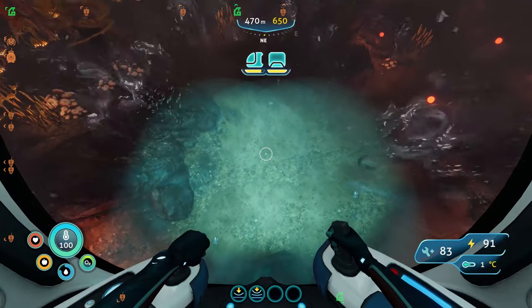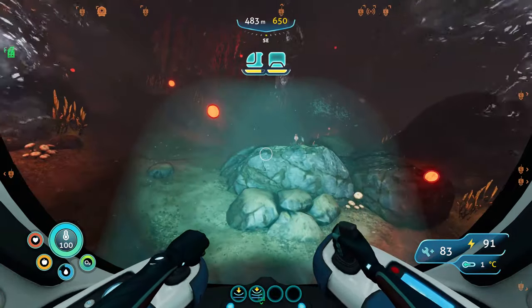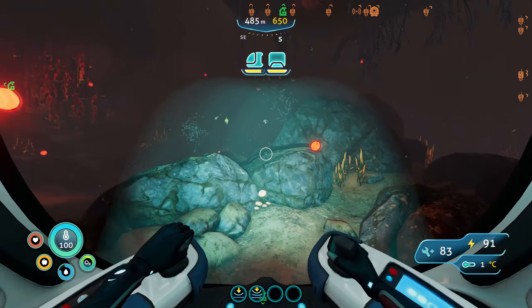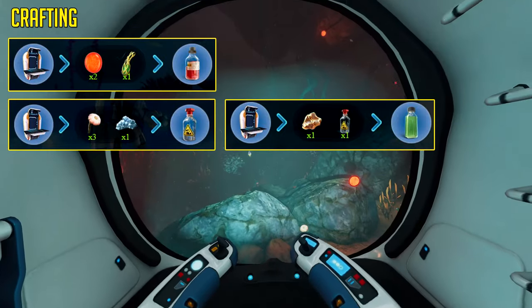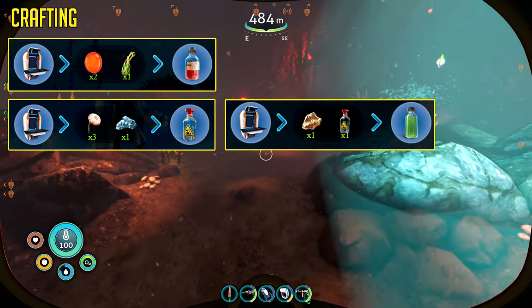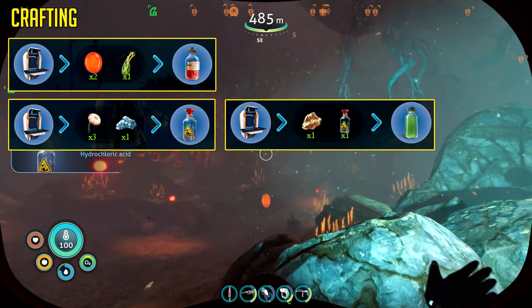Once down here, to get access to polyaniline and benzene, you want to grab one of these glowing flowering spores, and that's it. To craft benzene, you're going to want two flowering spores and one ribbon plant, but to craft polyaniline, you're going to need hydrochloric acid and gold.